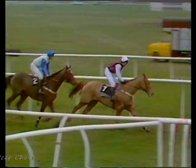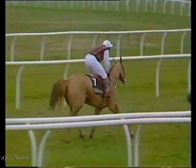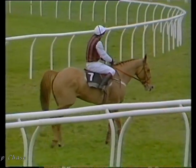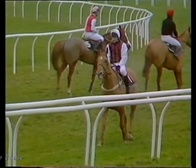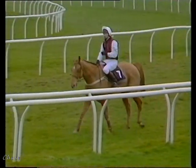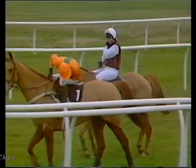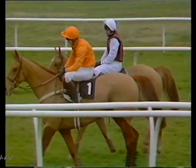Polyphemus is the winner from Brown Windsor, third with Solid as a Rock, four Mount Parson, five — then all that — six and seven were Golden Friend and Smart Tower. Officially it's a photograph but Polyphemus has held the determined challenge of Brown Windsor. Polyphemus, number seven, owned by Mr. George Johnson, trained by Michael Robinson and ridden by John White. Brown Windsor owned by Mr. Bill Shankid and Mr. Michael Buckley, trained by Nicky Henderson, ridden by Richard Dunwoody. Third, number five, Solid as a Rock.